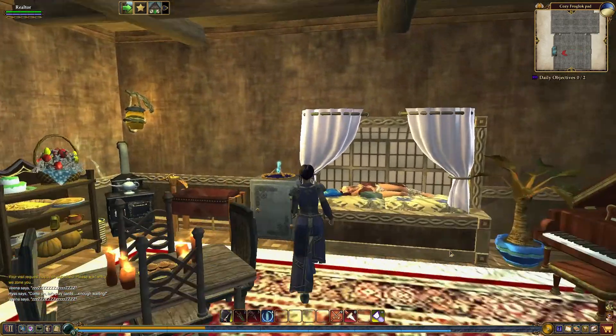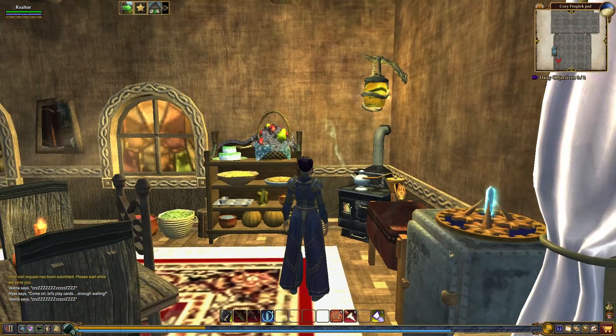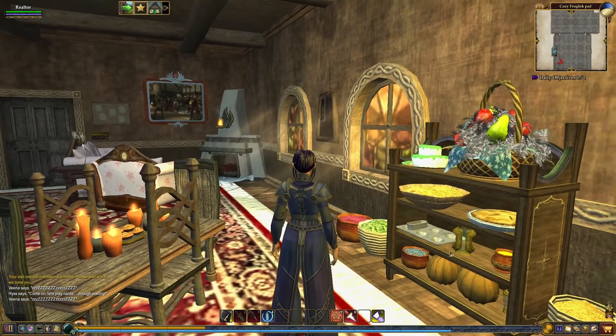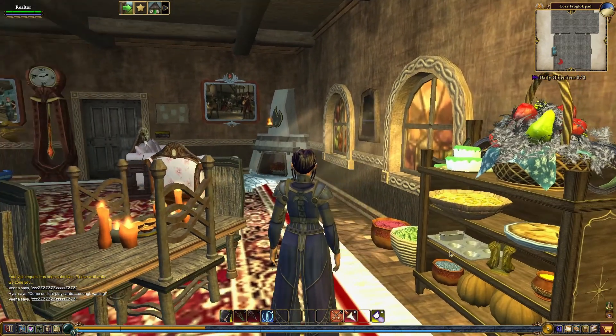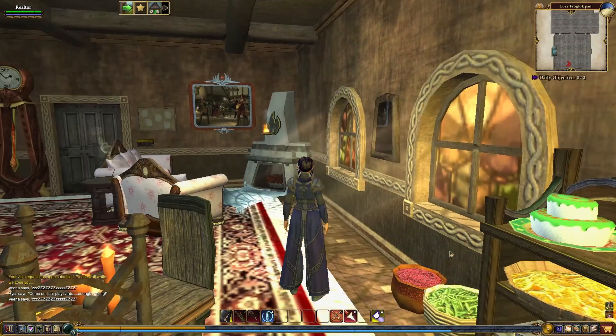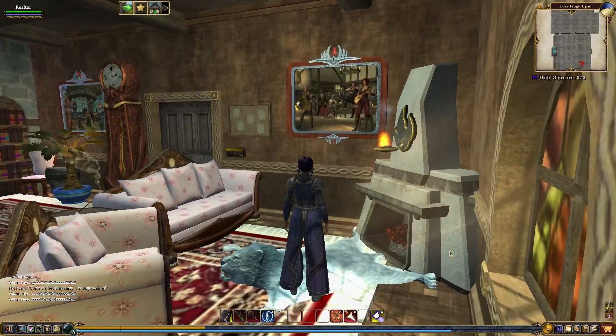This corner of the room has a small little kitchenette, perfect for a Froglock. A little stove, something cooking. We've got all kinds of baked goods already. Cute table. These windows are really unique — they're stained glass. We've got a cozy little living room corner.